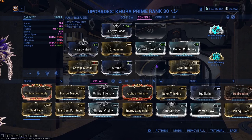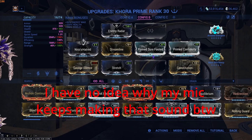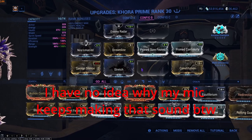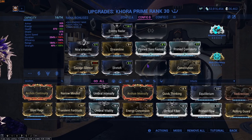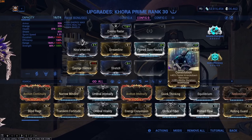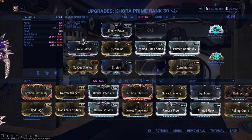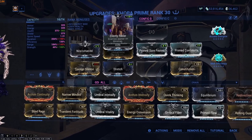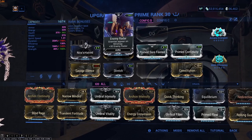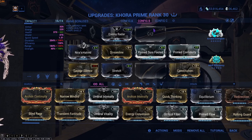Everything else on the build is optional. The range I've gone with is 145 — if the range is too big, enemies get stunned really far away and you're not close enough to kill them. I've gone with a lot of duration so I don't have to cast Silence over and over again, plus a little bit of efficiency. Enemy Radar is just so I can track enemies, and that's pretty much it.